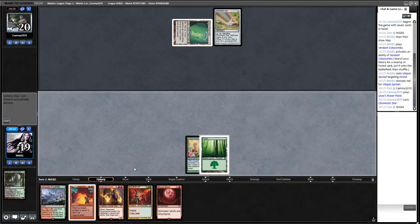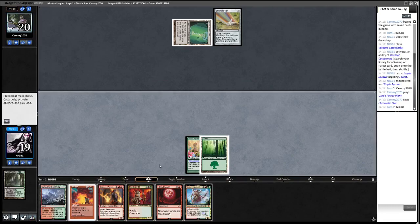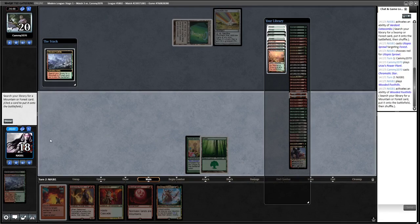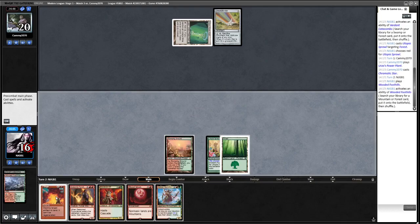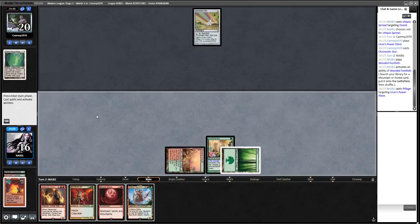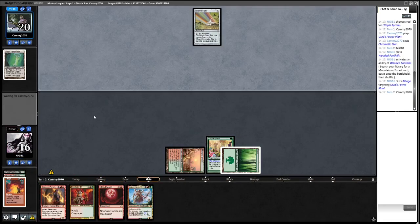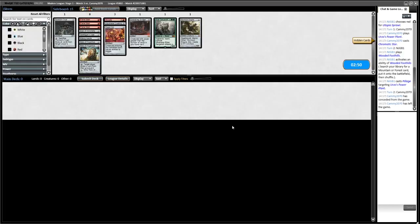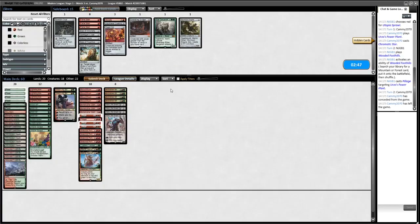Utopia Sprawl is probably seeing a lot of play right now. I think Tron is obviously a pretty good matchup for this deck. Now we just get to Pillage here — shuts them off mana. They just concede to the turn-two Pillage. Against Tron I don't think we want to change too much.